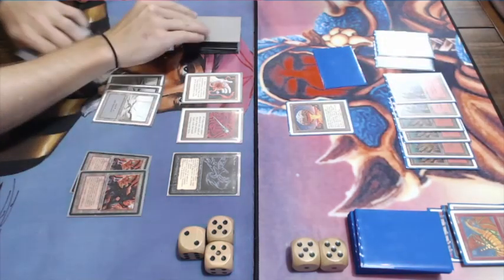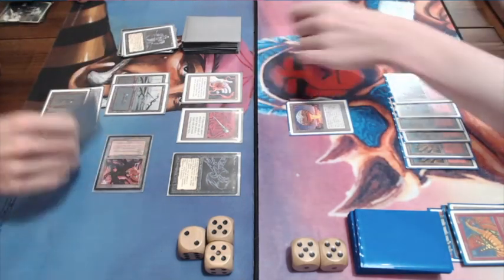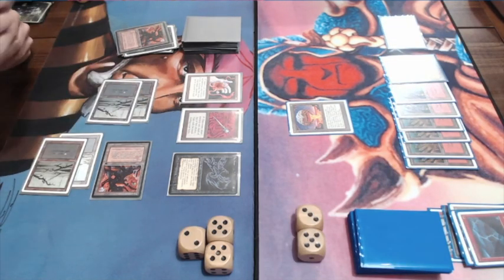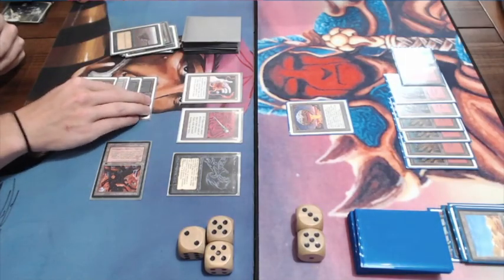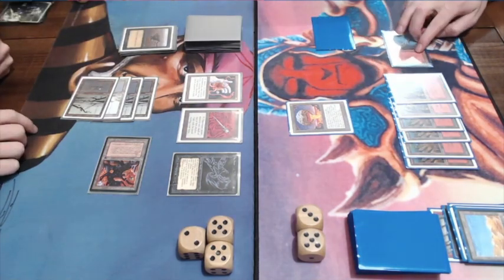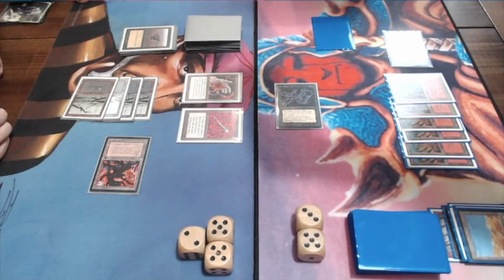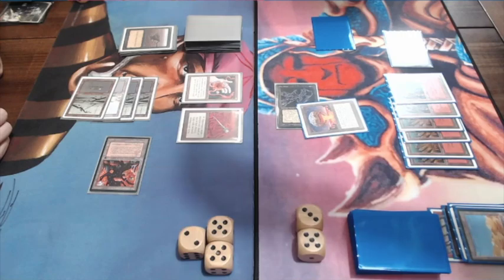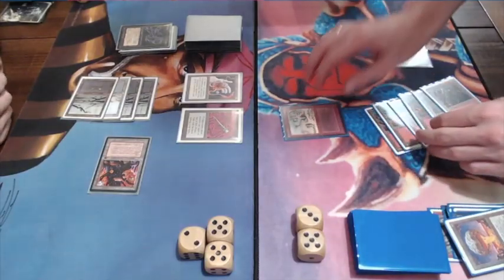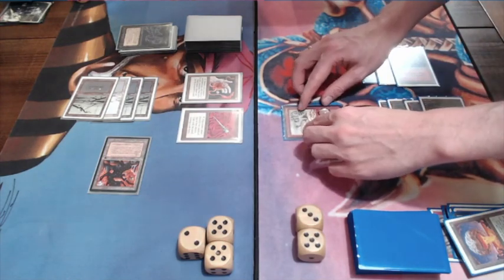Am I going to win this on Mishra's Factories? He's playing a Bolt, going to 8. I'm playing a Sinkhole on one of the Deserts — if he gets a second Desert, he can kill one of my Factories. He's going to flip the Chaos Orb. In slow motion you can actually see the shadow of the card during the flip. It's a good hit — he's choosing my Abyss. And there's the Beta Rock Hydra again. I'm really starting to like this Disharmony deck.